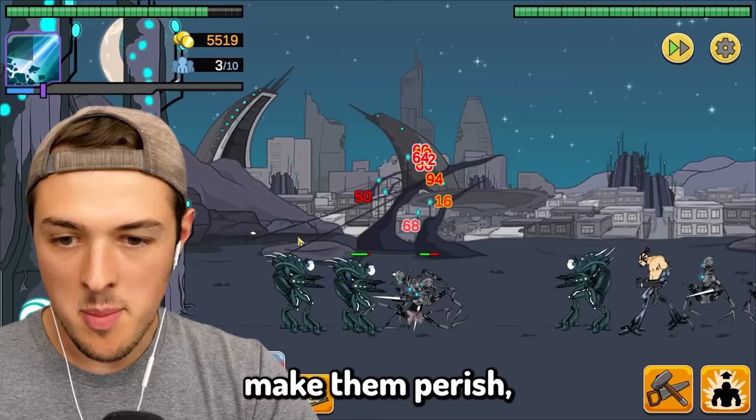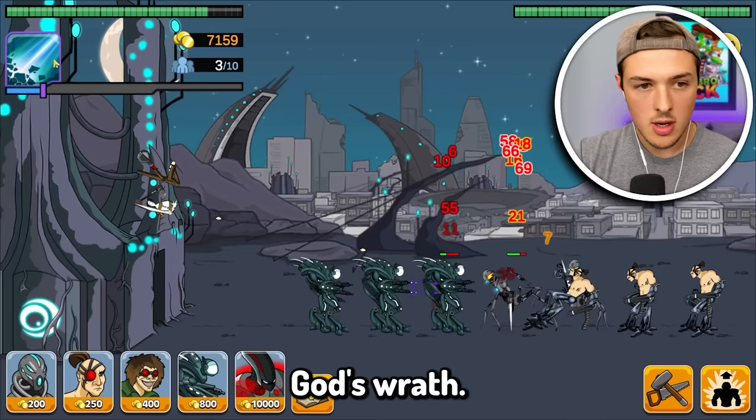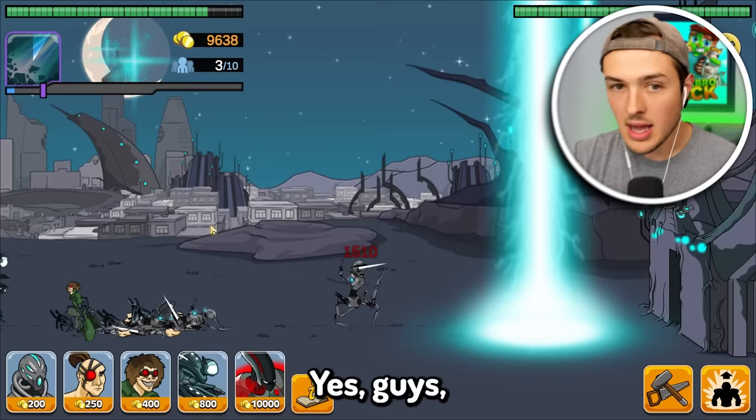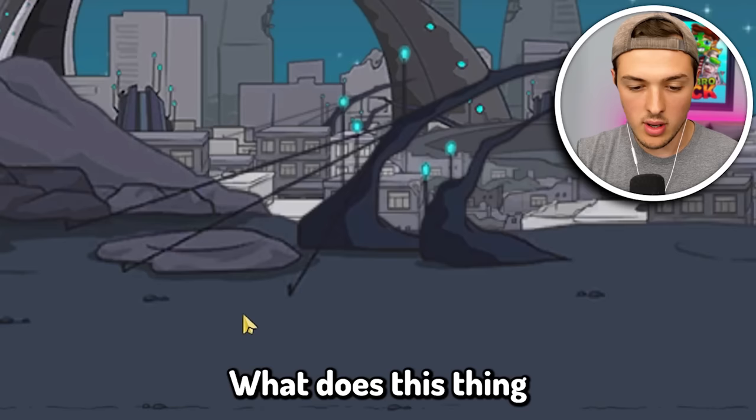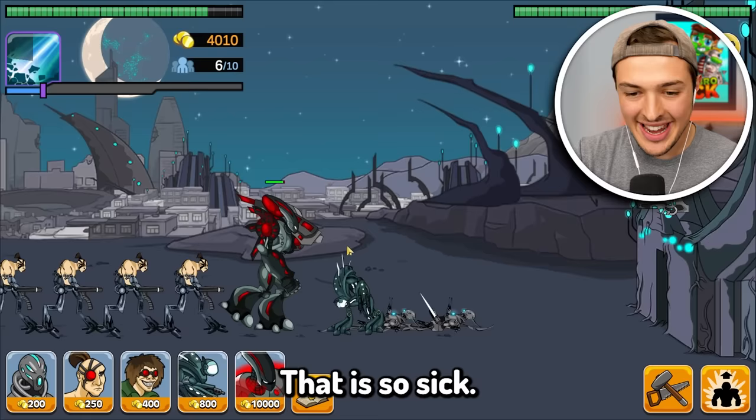He's going to make them perish. Make them pay, Cluckers. I'm going to keep upgrading Cluckers once I summon God's wrath. We have it again — let's do the death ray. We almost have $10,000. We have $10,000 — let's do it. Oh my gosh, that thing is huge. We need to give them support — there is no way they're withstanding that. Look at the beam that it's shooting. That is so sick. We got this in the bag.